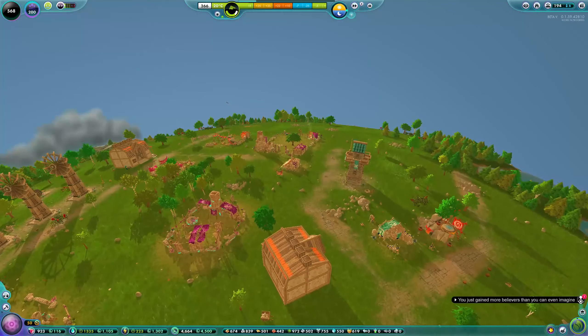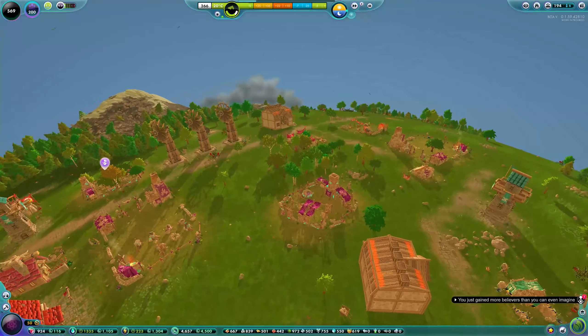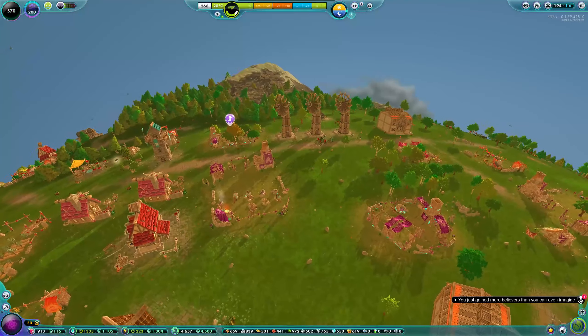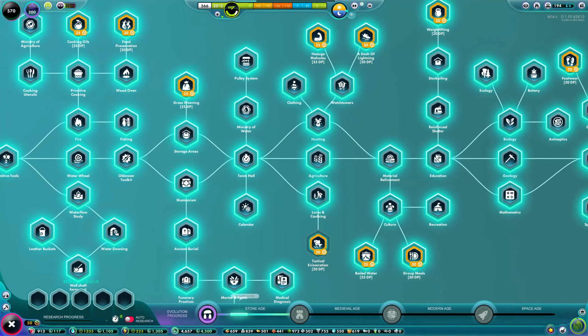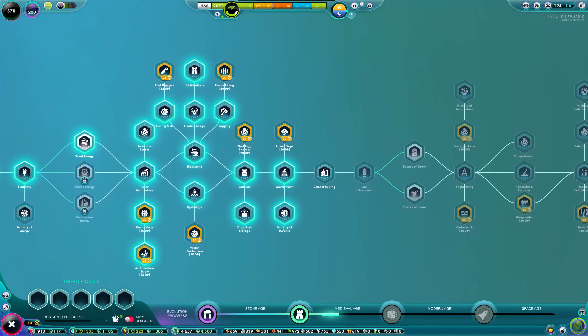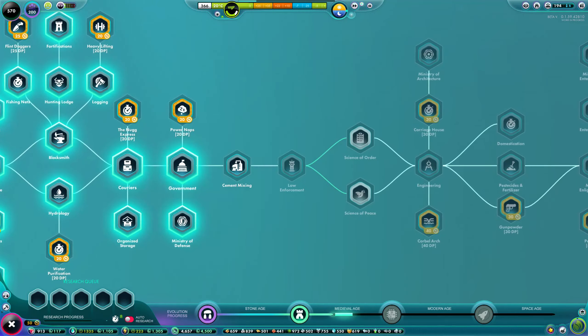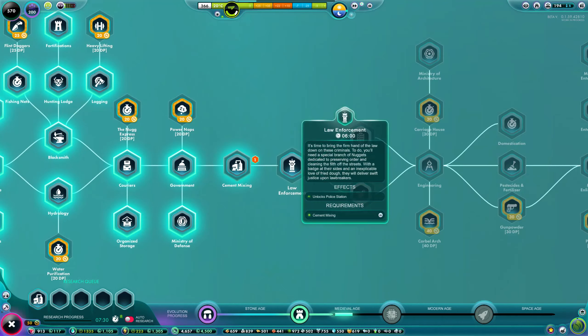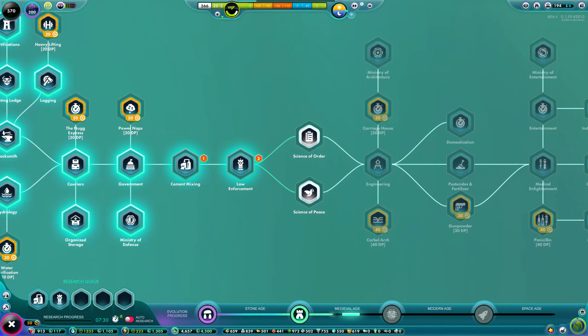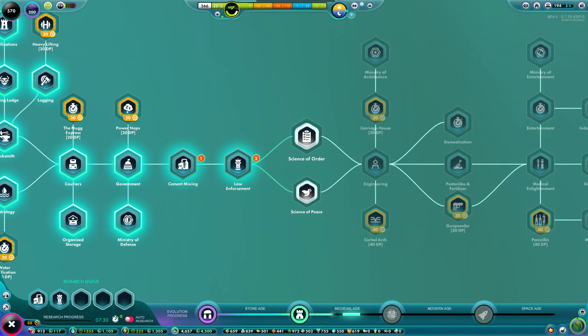Resource-wise, I'm happy across the board really since I've left it running. Cement is a problem because we need cement to build the barracks to make an army. I did get some free cement, but I need to move along. So going into the research table, we're nearly halfway through medieval. The cement factory is actually the next thing to learn, so we'll take that, and we'll also take law enforcement to get the police. Then we need to pick between science of peace and science of order.